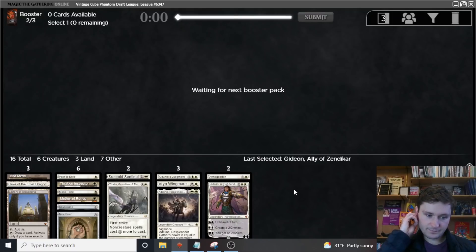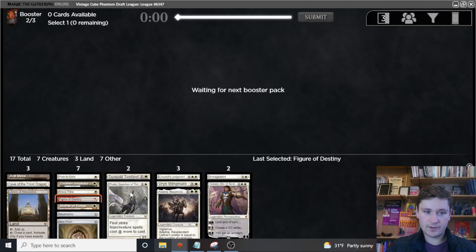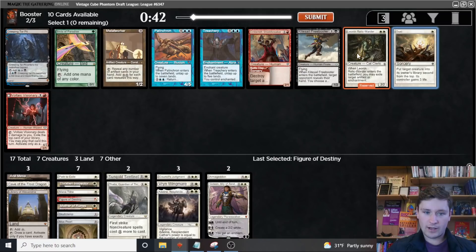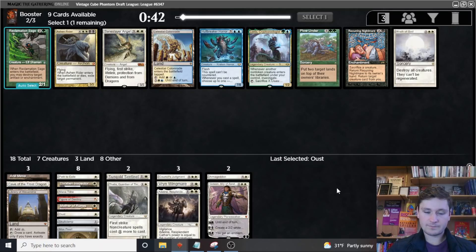Now we get Figure of Destiny — another great pickup. Both white cards are fine, we'll wheel at least one of them, but we'll definitely be taking the one-drop here. This deck is just absurd. Next pick, Leon and Relic Warder is excellent. Oust is good too, and there's a chance Relic Warder would come around, but we already have Path. Two cards are coming around — probably one of the red cards and then Relic Warder. I think we can risk this. Oust is a really good removal spell, so we'll take that and try to wheel the Relic Warder.